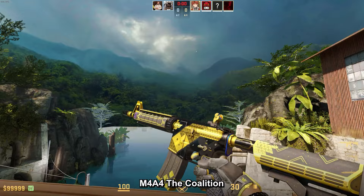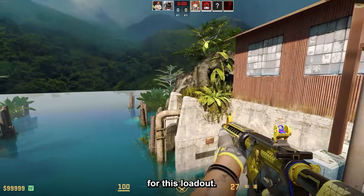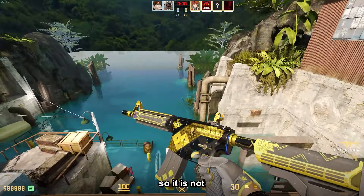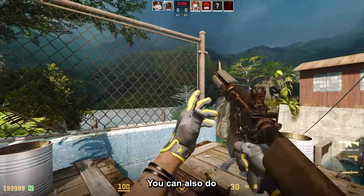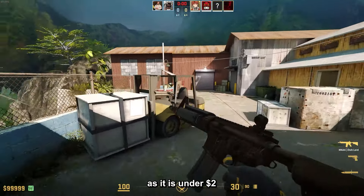Going over to the M4A4, the Coalition isn't fully gold but I think it's the best that can be done for this loadout. The field tested version is $22, so it's not that expensive. You can also go with the M4A4 Howl in battle-scarred, as the higher the float the more golden it is — and this one is much cheaper at under $2.